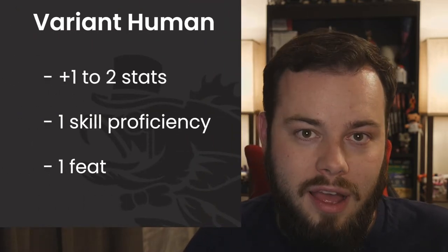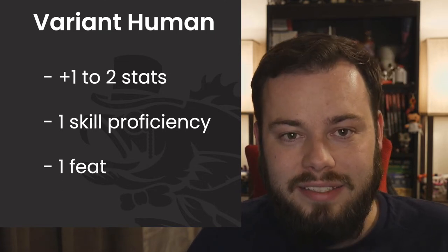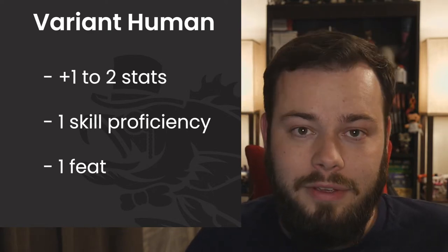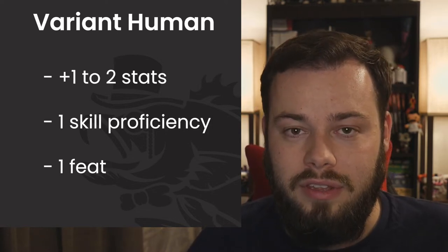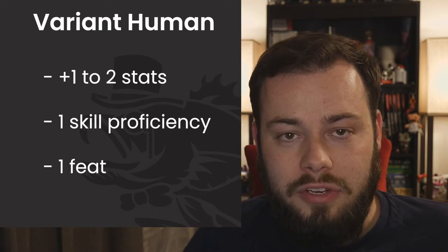Starting off with race — I really wanted to go with something different, but I kept coming back to old faithful: Variant Human. I do Variant Human a lot on this channel, but I want so many feats on this build that I just can't resist. We get two +1s and a free feat at level one. If you already get a free feat at your table, consider a Tiefling instead, which has an interesting synergy with all the fire damage we'll be dealing.